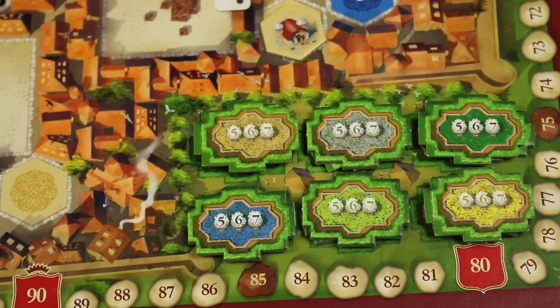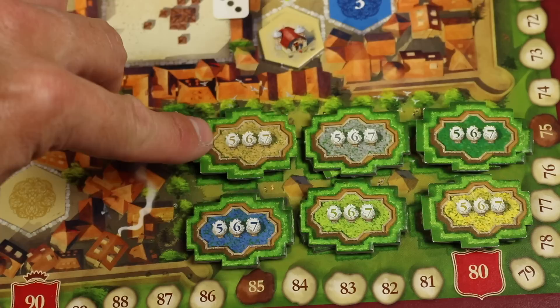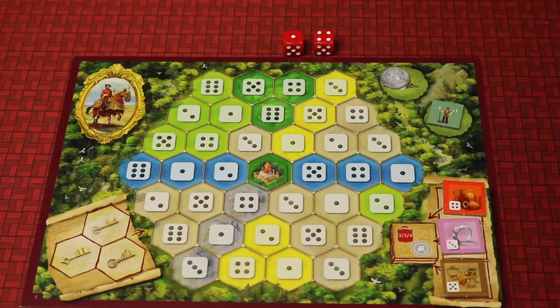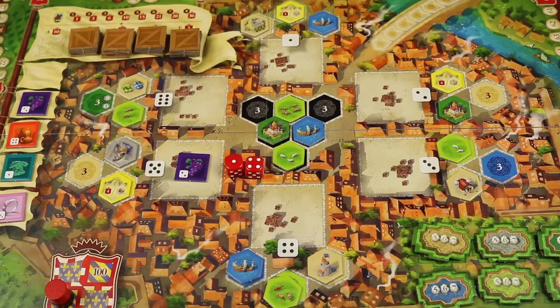In addition to that, you're going to get points if you're the first or second person to build in a category. So if you were the first one to build buildings, you'd get five, six, or seven points if you're playing a two, three, or four player game. In a two-player game, the first player doing that would get five points, and the next player would get two points. On your turn, you're going to roll your two dice and take one action for each die.